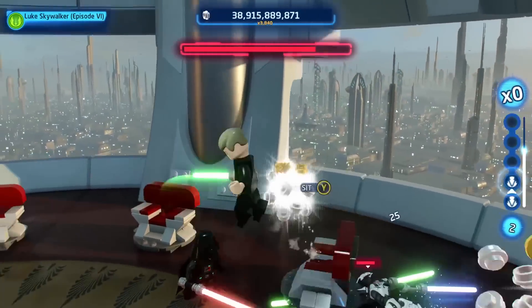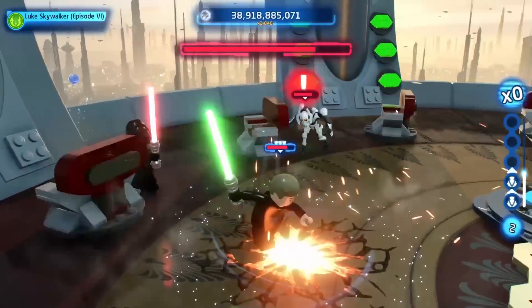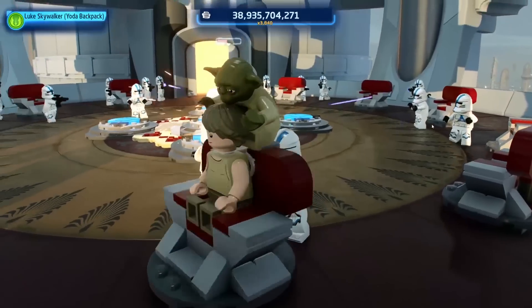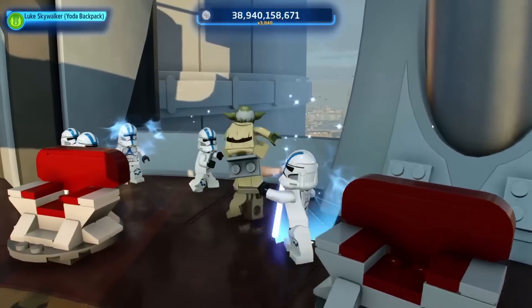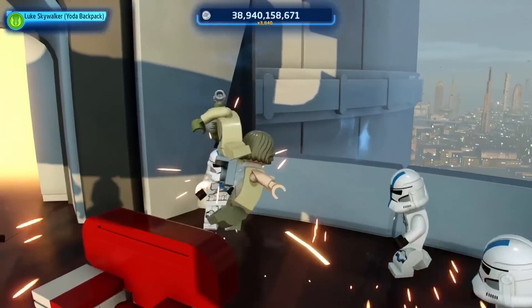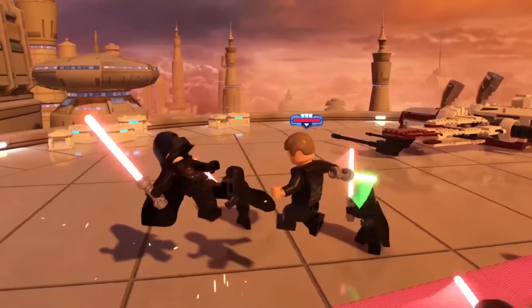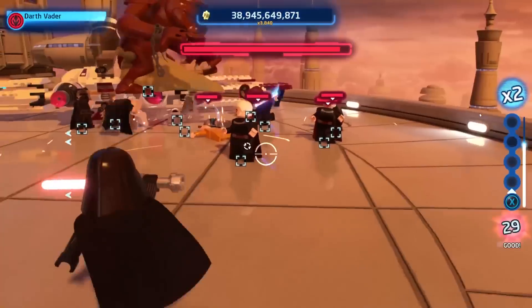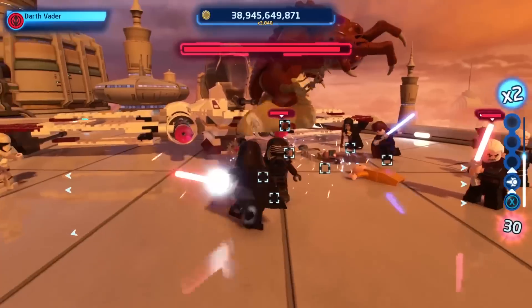You can start small by spawning just two bosses to fight at the same time, or spawn a ton of standard enemy clone troopers to create your very own scenes, or a flat-out war between factions. Or you could go a bit crazy and fight ten separate Darth Vaders at one time, or maybe every single boss in the game outside Cloud City.